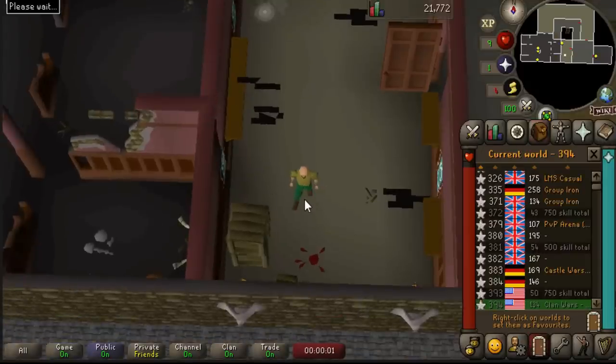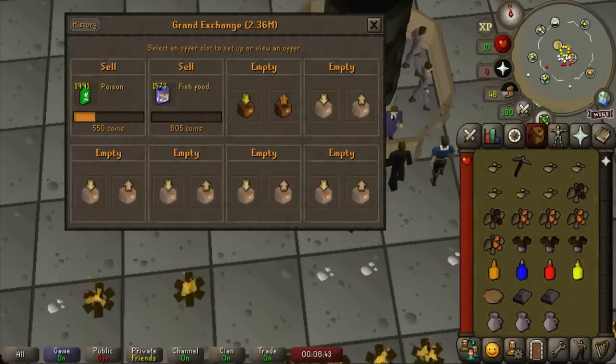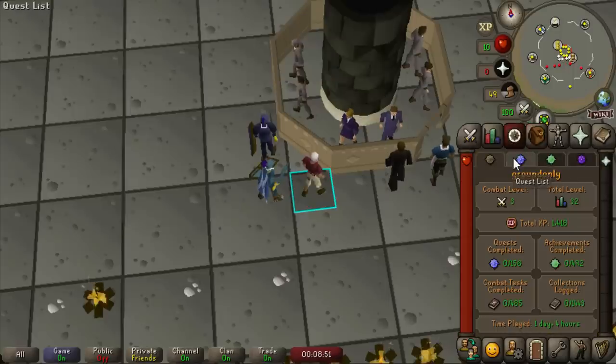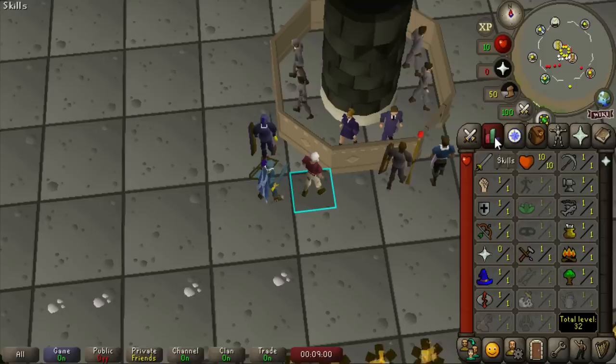I continued grinding basically every free moment I had over the next few days. Eventually I reached the point where, adding up the cash on both accounts plus everything listed on the grand exchange, I think we have enough money to maybe buy a bond. The remaining issue is transferring money between accounts — I have over 20 hours played on each, but still need 10 quest points and 100 total level.